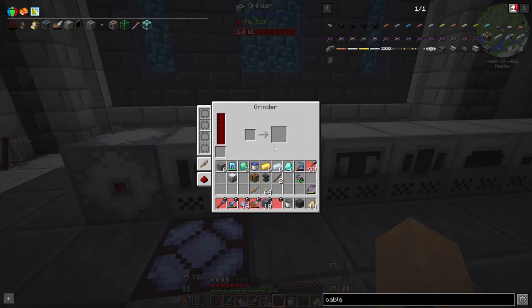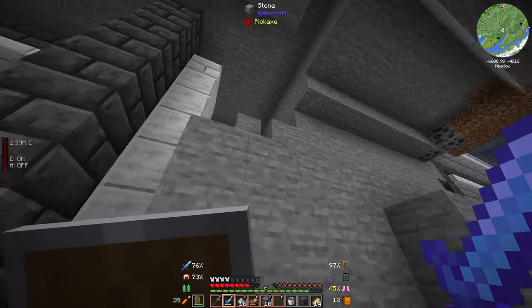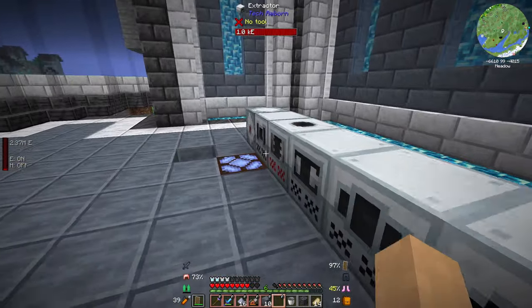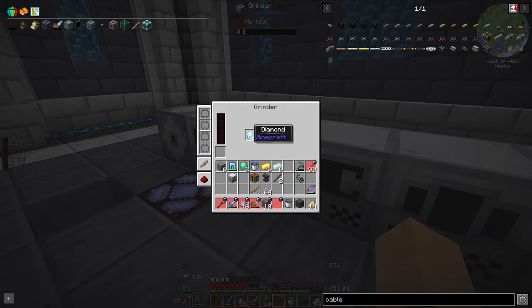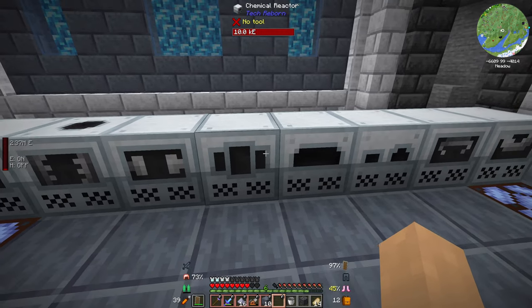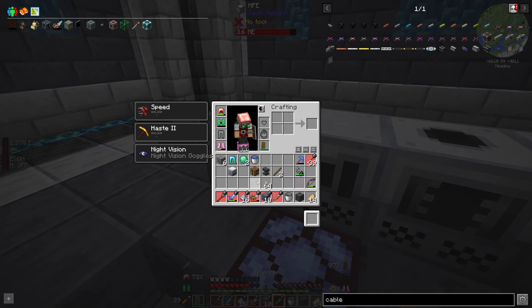So where's the grinder? There it is. Where did you come from? Is there a cave up here? Oh, the combiner - you've run out of power. Compressor, alloy smelter - that'll be it. God, these machines use up a lot of power, power which I do not currently have. MFE, you need to go in front of the grinder.